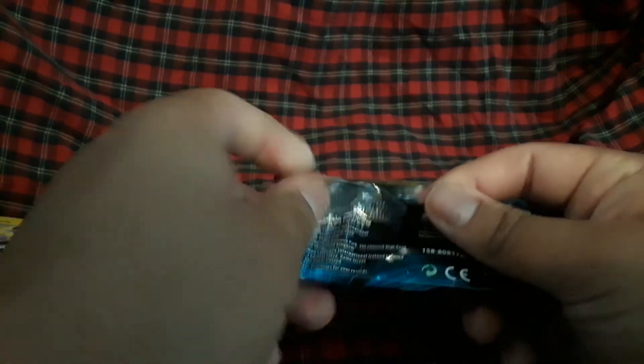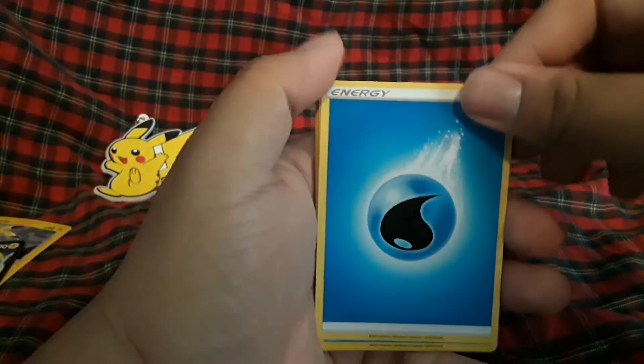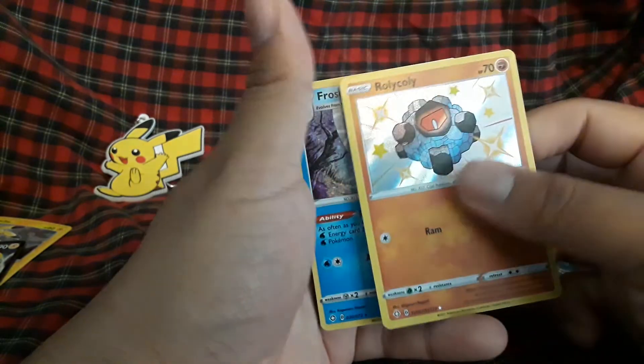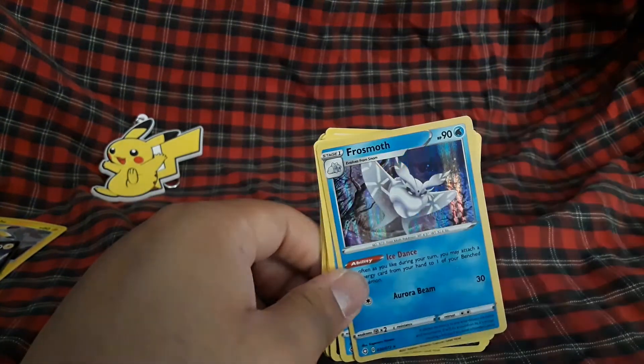We're going to go from least good-looking to best-looking. We have two Charizard pack shots at this — getting the V-Max, but if not, I already ordered him online because I opened so much Shining Fates and didn't get him. Water energy, Floatzel, Dartrix, Rusted Shield, Sword, Eevee, Wooloo, Cacnea, Nick — Rolycoly and we got a Frostmoth holo! I like that color palette, and with the sunlight it looks amazing — he's getting added to the collection.